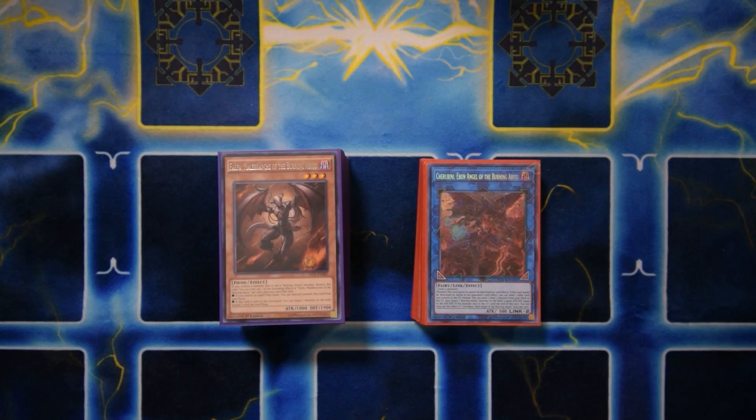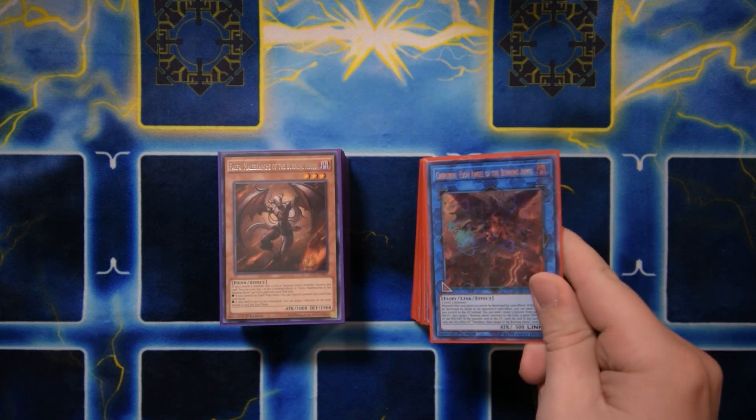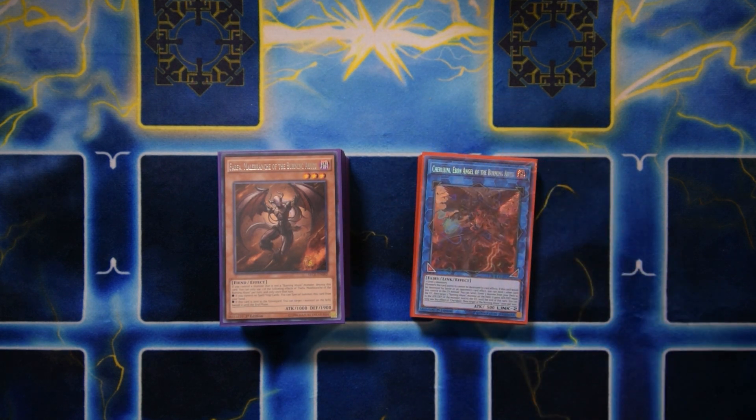What is going on guys, Winter Kills here, welcome to a brand new deck profile for Burning Abyss post Dark Neo Storm. Cherubini is finally here — this beautiful looking card — so so happy it's finally TCG legal. It really hasn't sunk in yet, and following suit with the last profile I did about a month ago, I said I wouldn't update it until after Dark Neo Storm, and here we are.